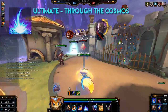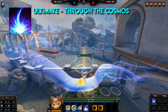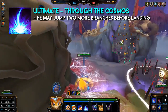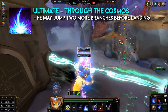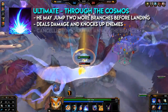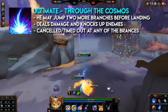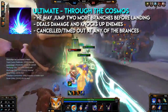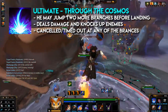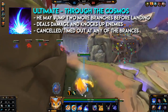Rat's ultimate, Through the Cosmos, is a ground target ability. Rat charges up and leaps from the ground to a branch high above, and may jump two more branches before choosing a landing location. He deals damage and knocks up enemies he lands on. This ultimate can be cancelled or timed out from any branch, causing Rat to strike at his current target location. It's great for escaping, engaging, and chasing, but keep in mind the cast time is 1.5 seconds.